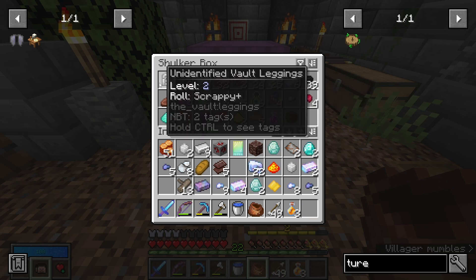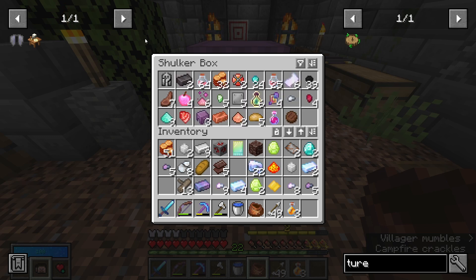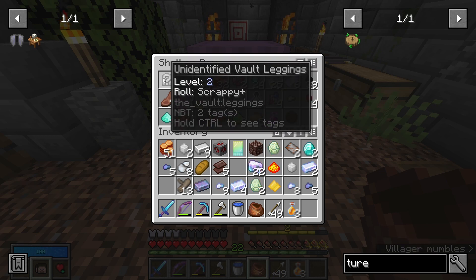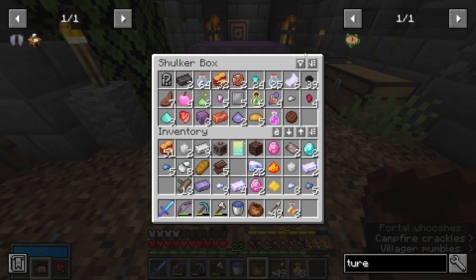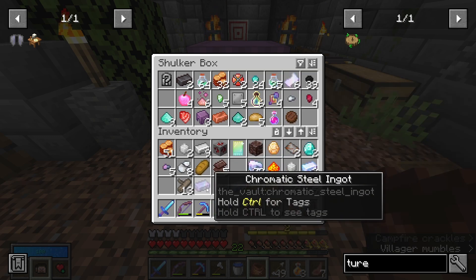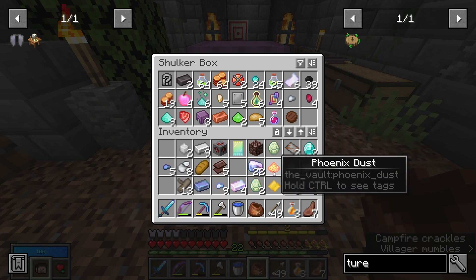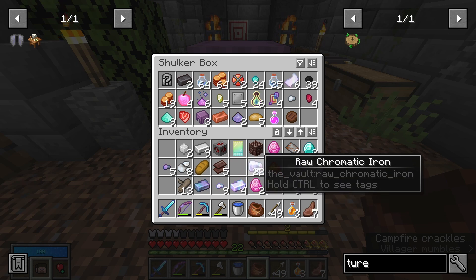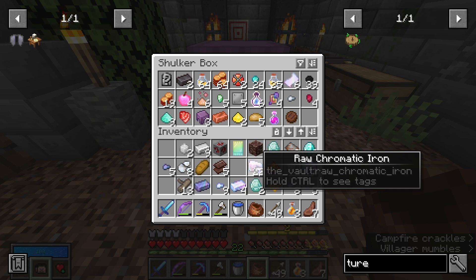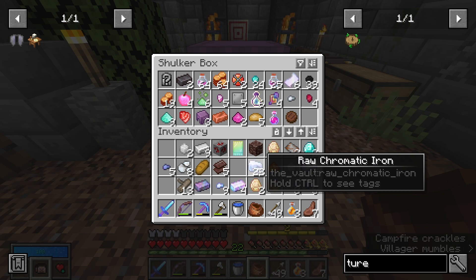Obviously the biggest thing is that we found some vault leggings and I'm going to be rolling these in a second - anything will be better than what I've currently got. That is absolutely huge, best find that we could have got. Three more shulker shells, five netherite scrap and ancient debris, tons of bronze, vault diamonds, more chromatic steel, more chromatic iron. We even got a phoenix dust, which is ridiculously rare as far as I'm aware. 22 raw chromatic iron.